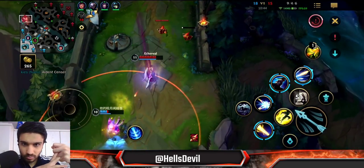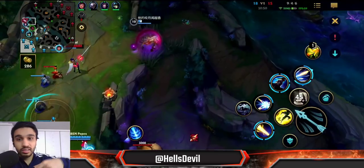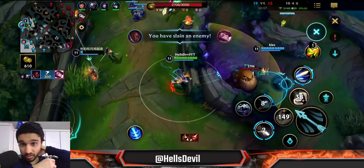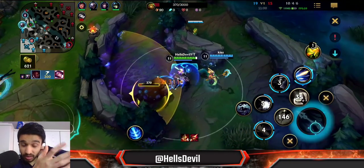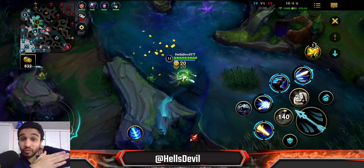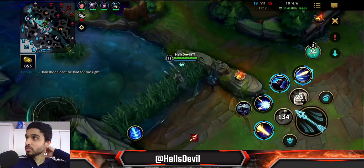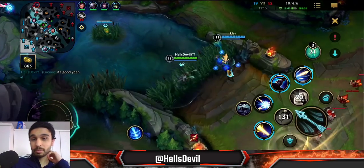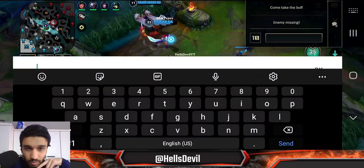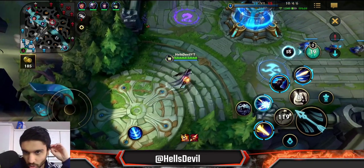I flashed over the wall just to kill Fiora — I realized this is a good Fiora and I really don't want her getting more kills because a fed Fiora can solo carry games. Those combos were clean. Banshees is a good item in this game because we're against Varus and Morgana — it gives you a spell shield. However, note that Fiora's first ability procs the Banshees veil, so you have to consider whether the enemy can proc it easily before buying it.